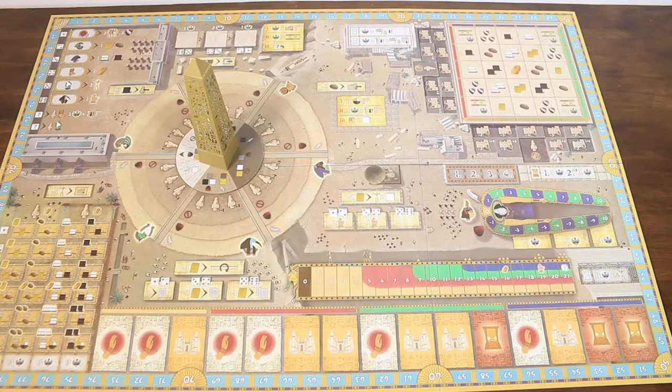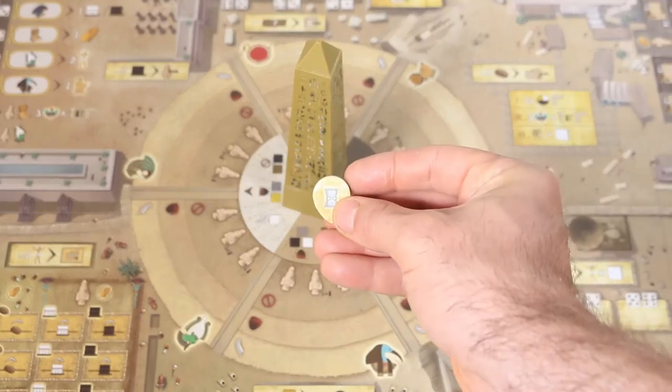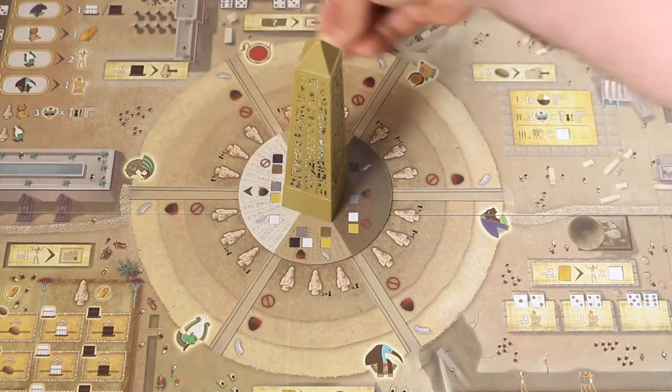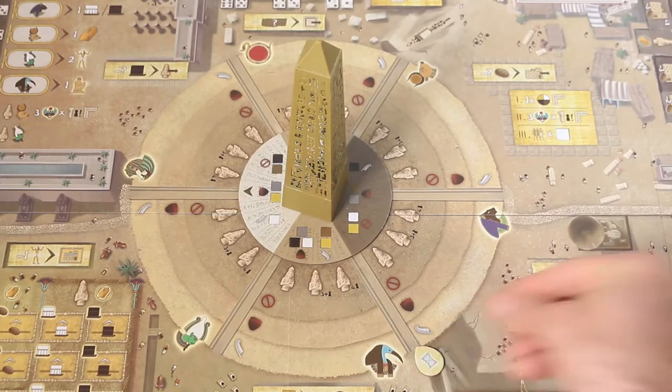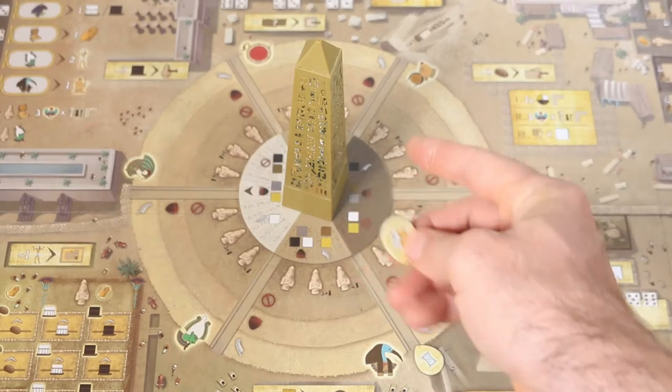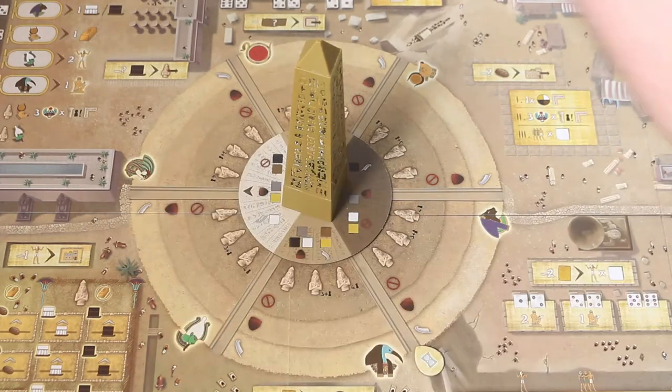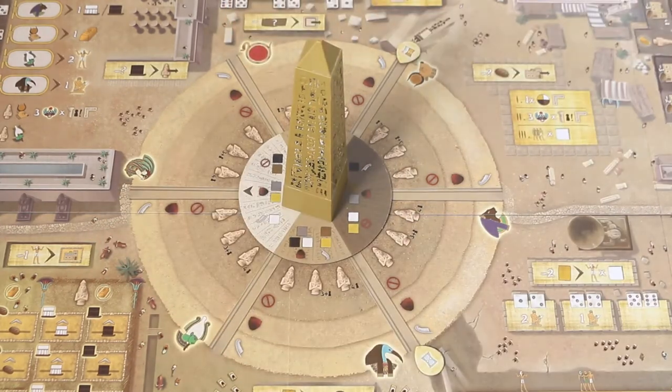To help visualize when these scoring events will occur, we'll place two scoring tokens around the obelisk. The first scoring token will be placed four rotations away, and the second scoring token will be placed a further four rotations away. The area surrounding the obelisk is split into six different sections, each representative of an action that a player can take over the course of the game.